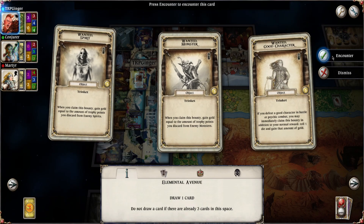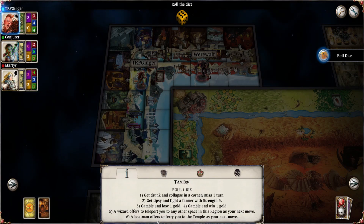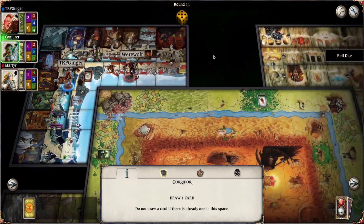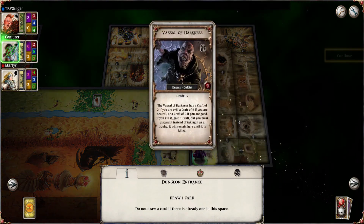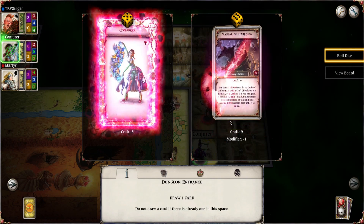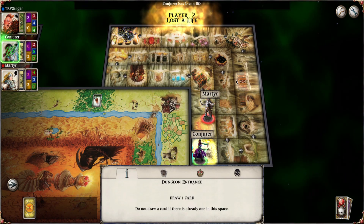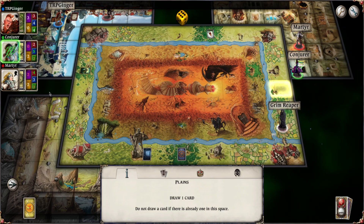Fine, I'll go ahead and do the Spirit again. Gold equal to the amount of trophy points carved from the enemy spirits, and then I'll encounter this. I'm going to roll the dice. Five — teleport me anywhere in the region. Very nice. You guys realize that some of the biggest and scariest creatures are in this expansion, right? You know that, right? Craft of nine because you're good — there is no way. You got smacked. You two are just getting the life kicked out of you.